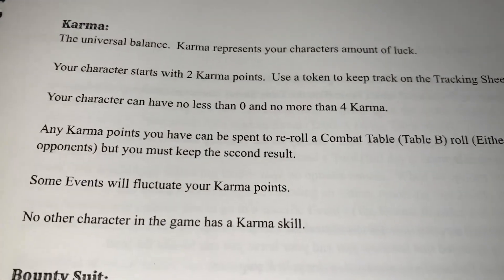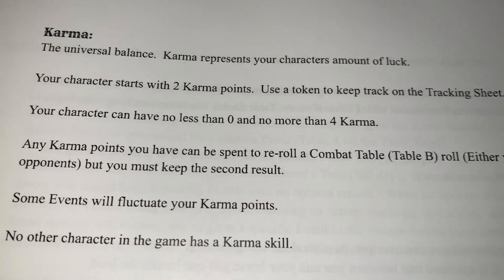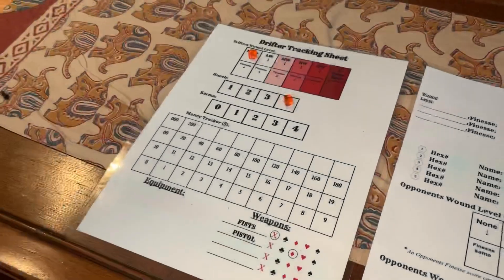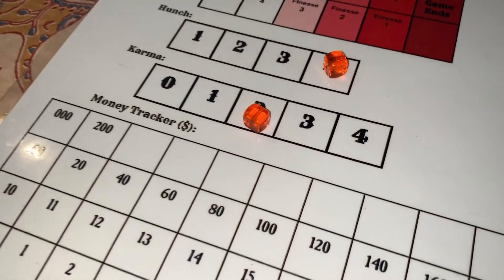After hunch we have the final stat, which is karma. Karma represents the universal balance — your character's amount of luck — and we start with two karma points. Use a token to keep track on the tracking sheet. Back to page one, we go to karma and place a token on two.